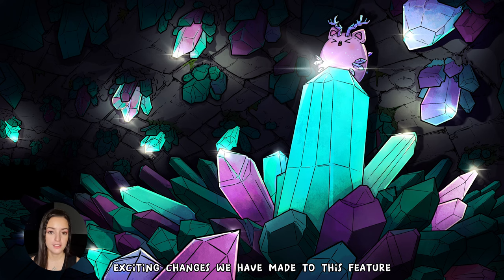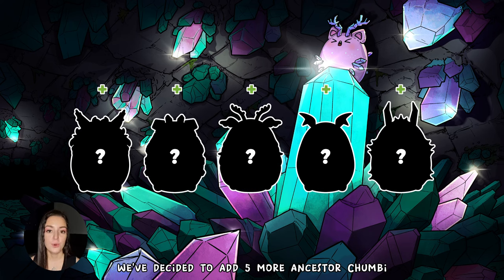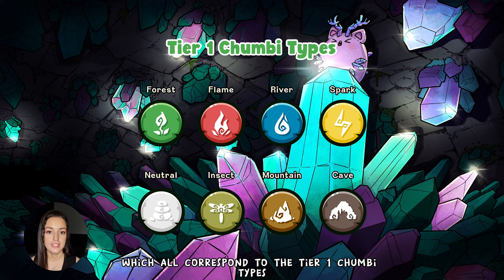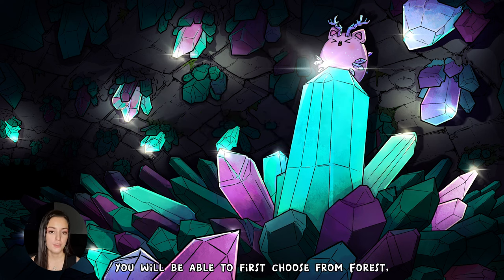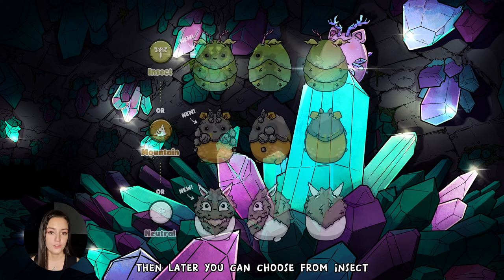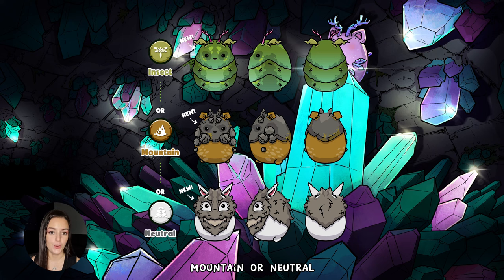Today I would like to talk about some exciting changes we have made to this feature. We've decided to add five more Ancestor Chumbie, which means there are now a total of eight Ancestor Chumbie, which all correspond to the tier one Chumbie types. You will be able to first choose from forest, flame, or river, which is very similar to Pokemon. Then later you can choose from insect, mountain, or neutral.